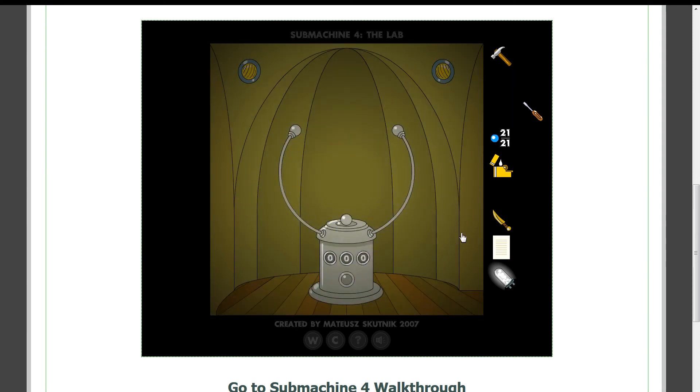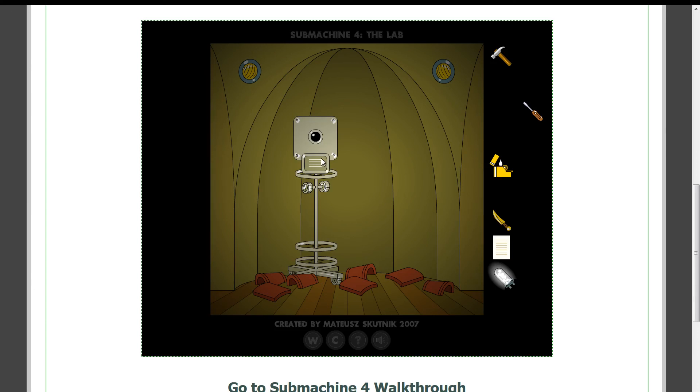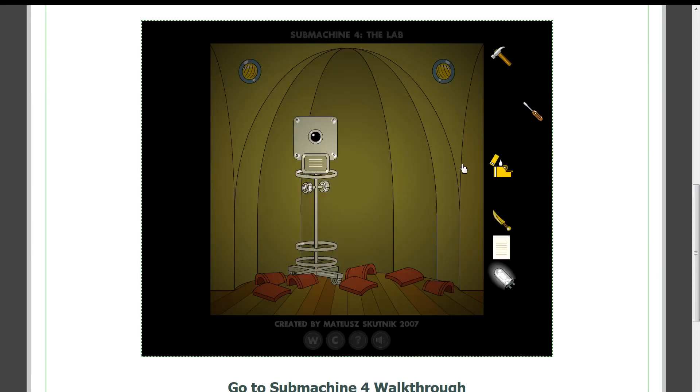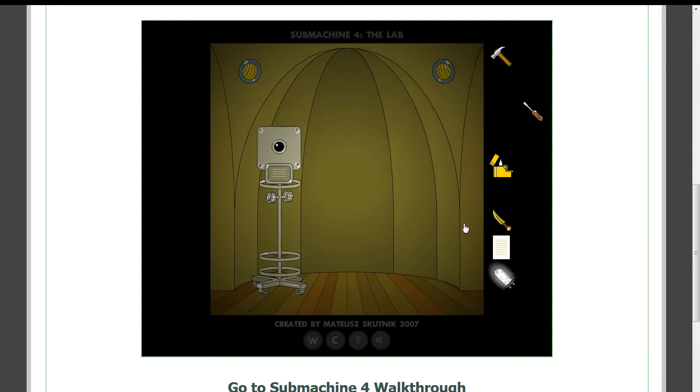So this is just a bunch of stuff — this game is a view from my window. I knew that I'd use it in a game one day, because it was quite inspiring. The idea of the rooftops emerged from this almost instantly, when I thought of the Submachine 3 ending sequence, stating that you should arrive at the lab, or somewhere nearby. On the roof — where else? This is my workplace. It's nice to have a lot of space on your desk, which is large enough for two computers and all that junk from watercolor painting.